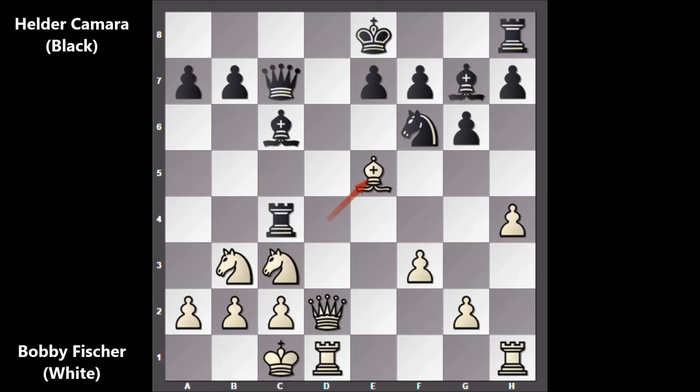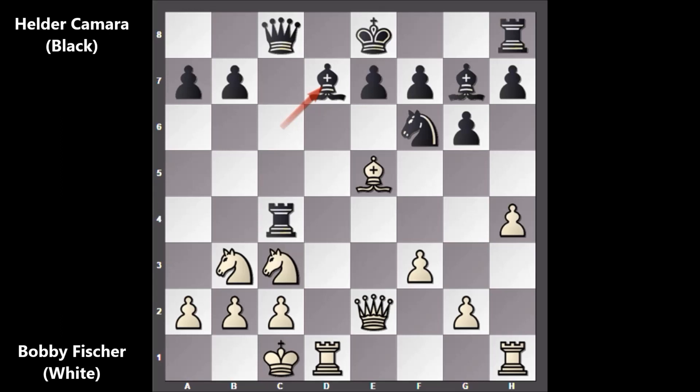After Bishop takes on E5 we have Queen to C8, and then Queen to E2 by Fischer, attacking the rook. Defending with the Queen going back — Rook to B4 is out of the question because of Bishop to D6, with a double threat and at the same time threatening checkmate. There is no sensible defense for black.